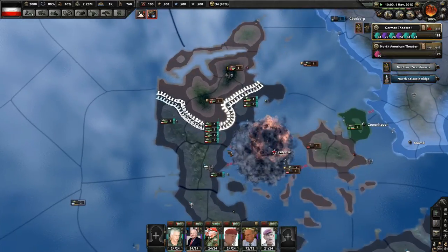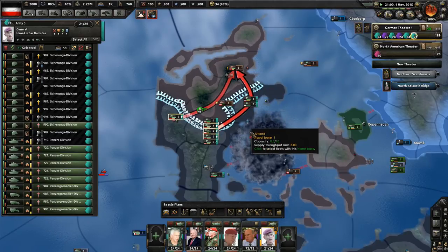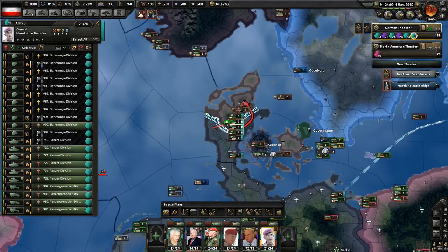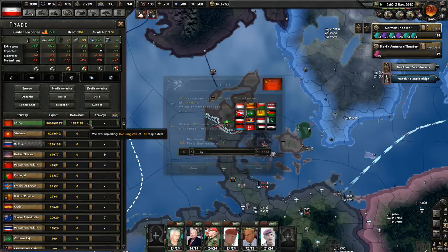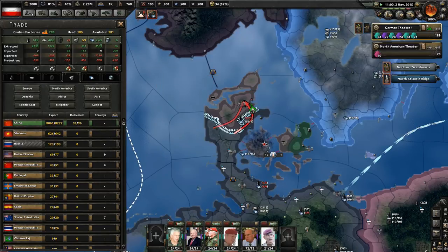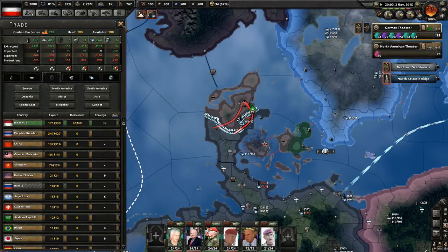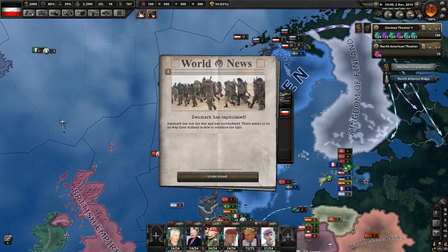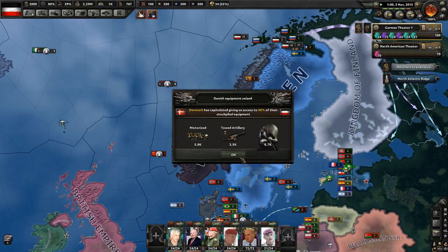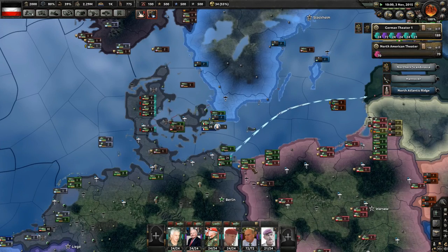We've just about pushed all the way up through into Denmark now. I'm doing this manually just to make it go faster. A lot of my tungsten factories have come online so now I can reduce the amount of tungsten I'm trading for. Denmark has capitulated — we've gotten them out of the war. That's helpful, one less thing to worry about.